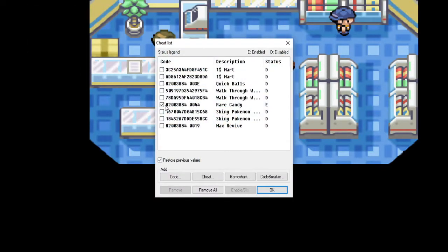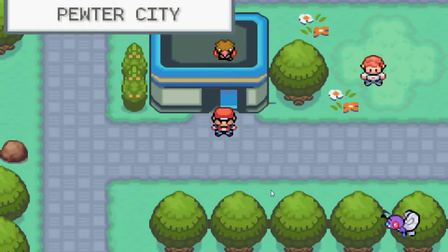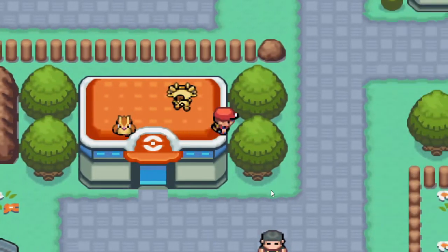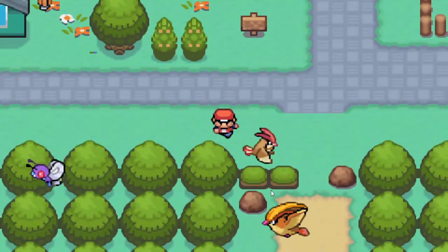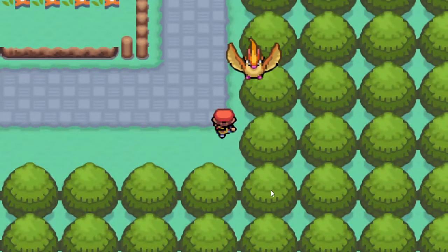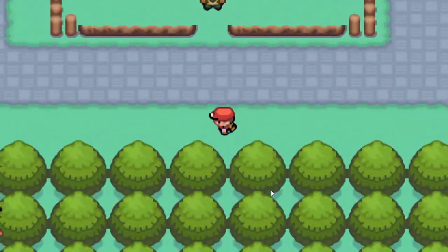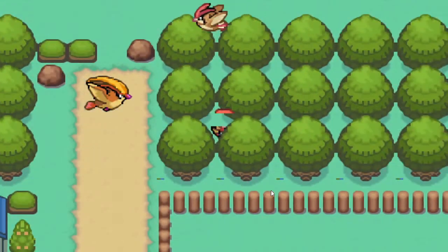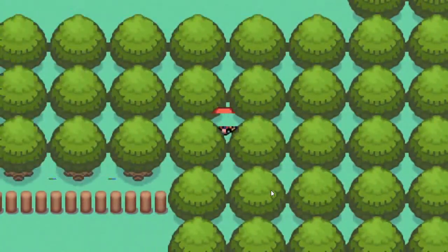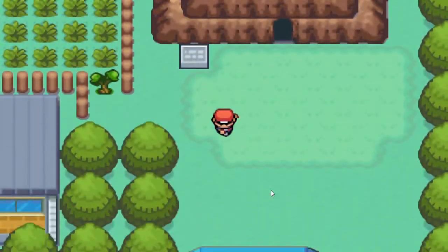We'll turn on walkthrough walls just like in the last video. And you can walk through walls — can't walk through people though. Some of the walls are a bit tricky as far as walking through; I think you have to hit it at the right angle. This one isn't as good as the last one for some reason. There we go — now we can walk through the grass. This one isn't as good as the last walkthrough walls cheat but as you can see it definitely still works.